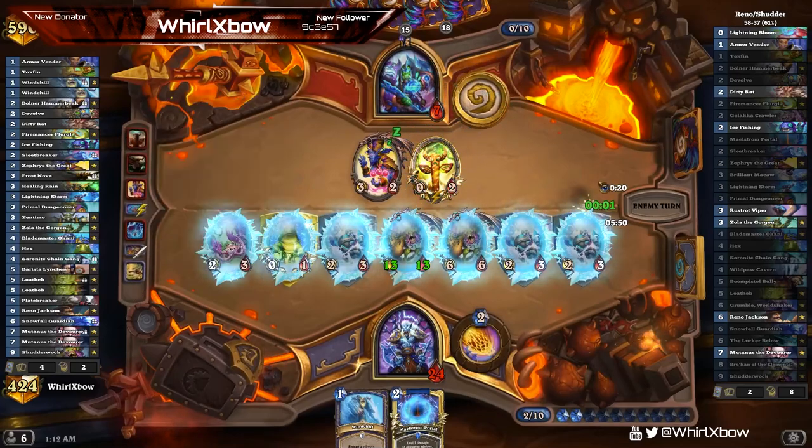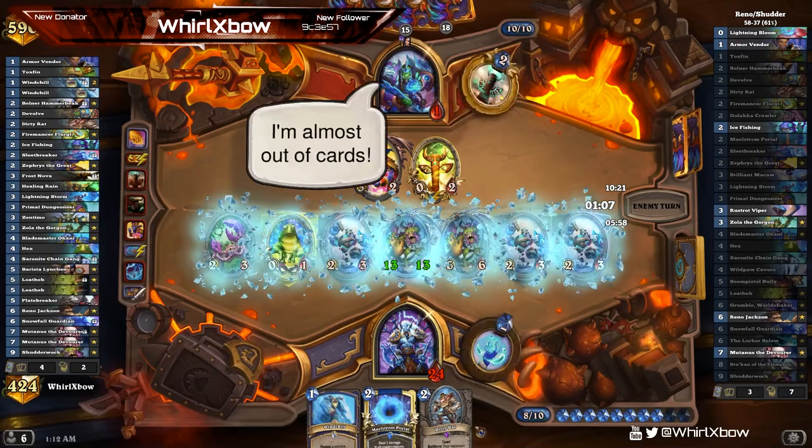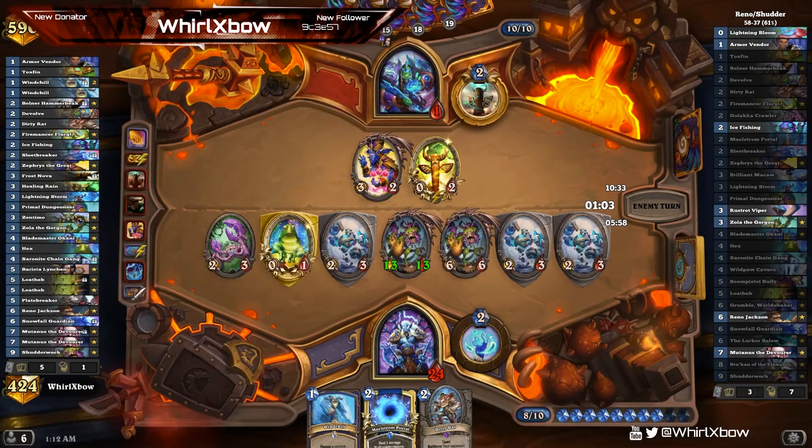Ideal draw here is Ice Fishing or Lightning Bloom actually. That is not ideal but I'll take it. He has a Mutinous in hand — Grumble in hand. He can do Grumble-Zephyrus shenanigans. No — he's played Zola so he can't get an extra Grumble. He hasn't played Macaw so he can technically freeze me out of the game for two turns. But at one health it only offers him healing — he'll either die to fatigue or he'll die to this. He also has to be worried that if he ever leaves a spot open — there are no minions in my deck that kill him per se but it's something he has to worry about. I sadly lost my Macaw this game, got pulled by his Rat.